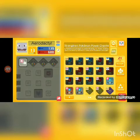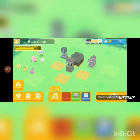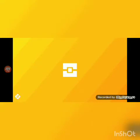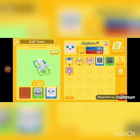Aerodactyl has really high attack but really low health — kind of like Pikachu. Even though Pikachu is really powerful, he has really bad health. You need a lot of health stones with Pikachu, or just level him up higher, and it'll be easier after you make Pikachu more powerful.